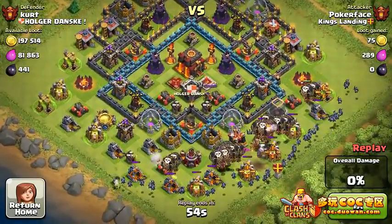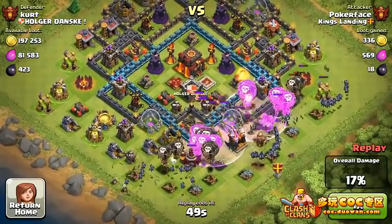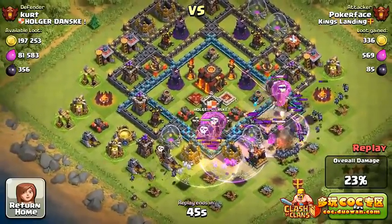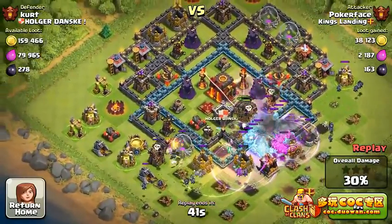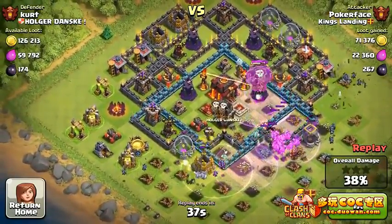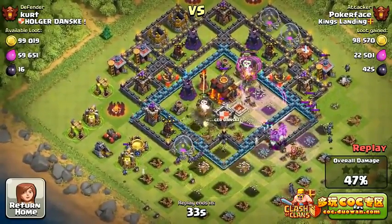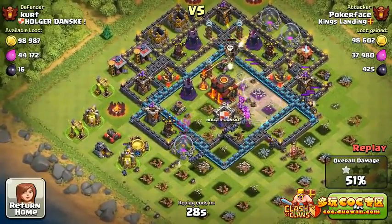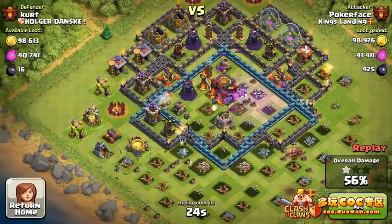So here's some mix — we got balloons and minions. Some people call this the BAM. Attacking with balloons and minions: balloons up ahead as meat shield, taking down defenses; minions right behind them working in groups. Making sure that if there are any air mines or air-seeking mines, the balloons take the damage and not the minions — because a level one or level two air bomb can easily kill a whole group of minions.